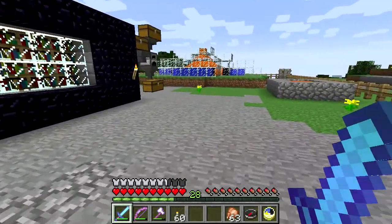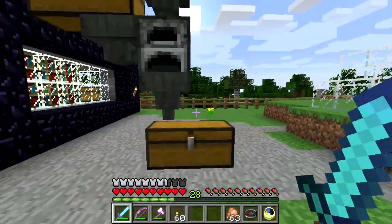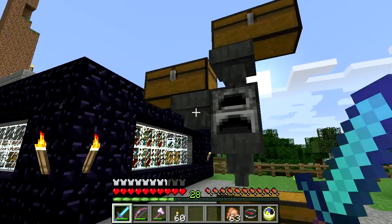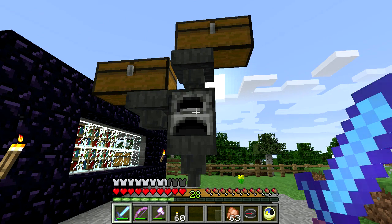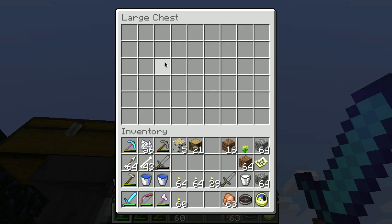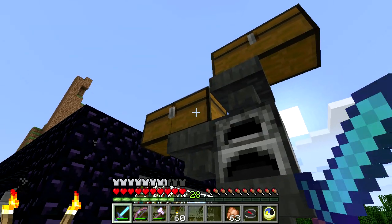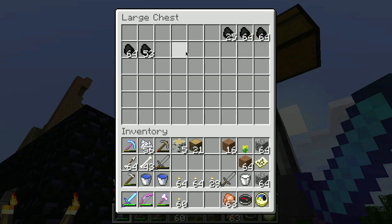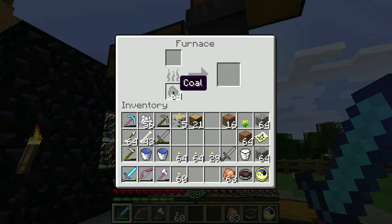I need some supplies first. I built this little — this is a really simple thing to do. Hoppers can feed both the inputs and the output of furnaces, which is kind of cool. So you can put fuel up here and it'll feed down through this hopper. I've got a bunch of coal in here — it feeds down through this hopper, which is full, down into the fuel portion of the furnace, so the furnace is constantly fed with fuel as needed. I like using chunks of coal because it's really plentiful in the game.